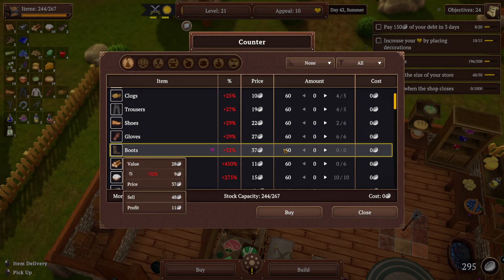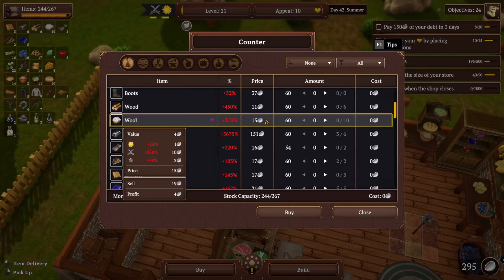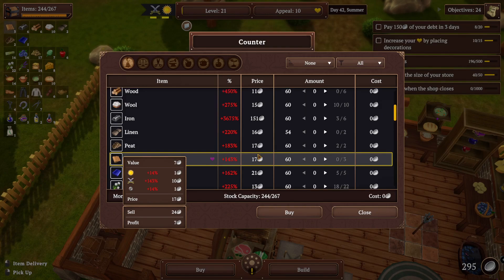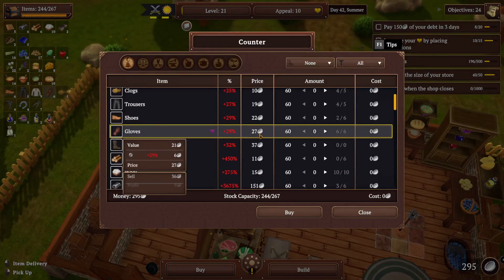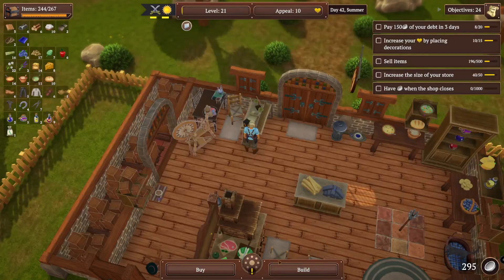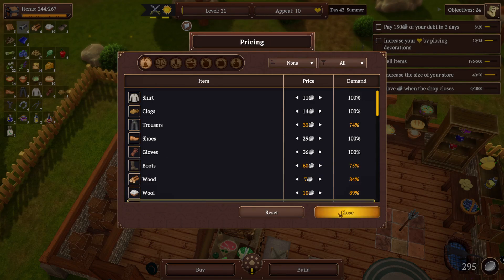Anything else? Boots — boots go for 48 each, that's actually not bad, but I need 2 leather and a wool. Wool is 15 and leather is 17, so that's 34... 54... 59 okay. So boots are going for 48 — that's not too much higher but it is a lot, 59.